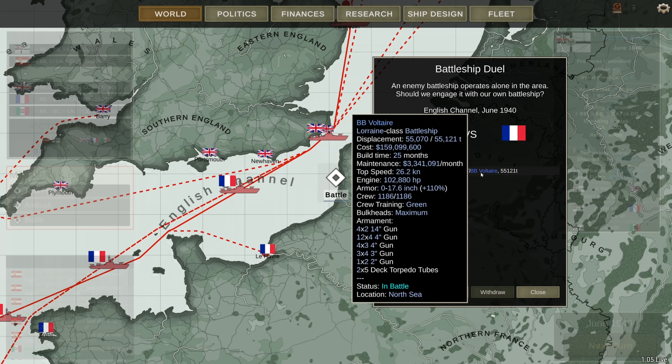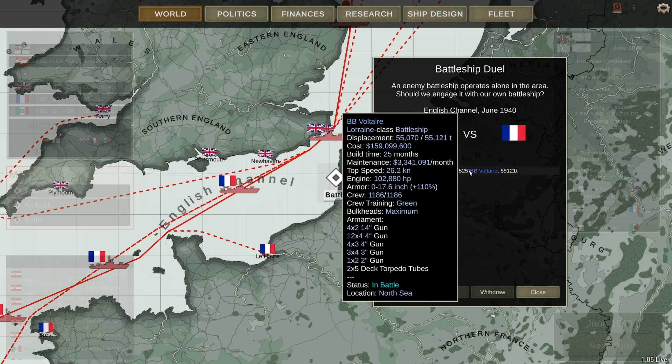Anyway, we have a couple of battles coming up. We have a DD versus DD, we also have an ambush of 6 DDs of mine versus 2 DDs of theirs, and we have an actual battle — 1 BB versus 1 BB. The Voltaire. This could be interesting. A battleship brawl.